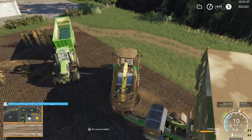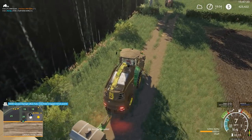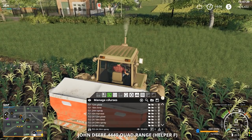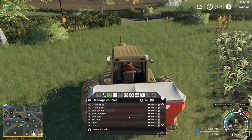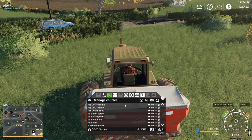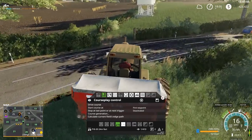Let's go grab that fertilizer spreader so we can get this field replanted. Stop him and load up field 18 through 20, fertilize course. We didn't need any lime or anything like that on the field, so we should be all set.